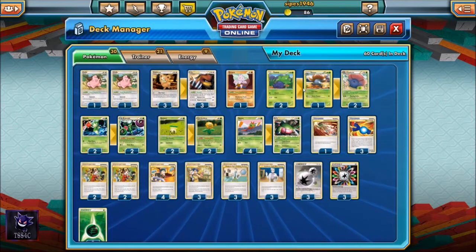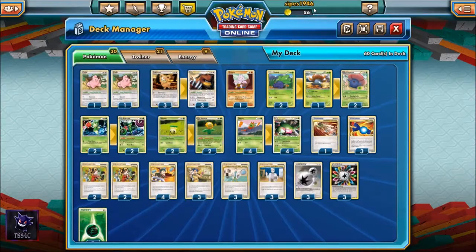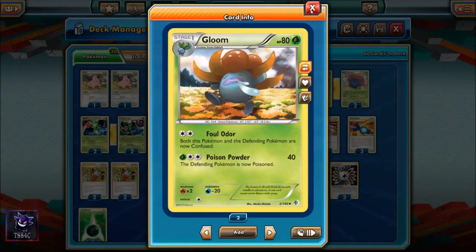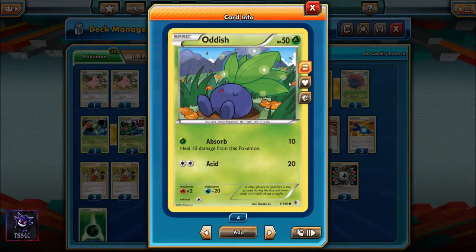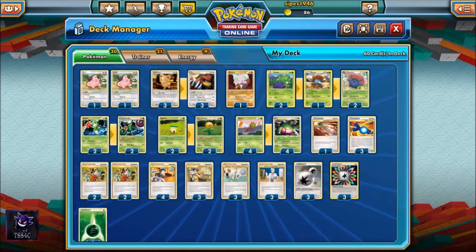We also play a 2-1-2 Vileplume line. Vileplume is a Stage 2 Pokemon with 120 hit points whose Allergy Flower Pokebody ability stops both players from playing any trainer cards. Presumably, when we put Vileplume into play, we'll have the setup we need and will be far less affected by the trainer lock than our opponent. We play two Vileplume, one Gloom, and two Oddish. We also have Rare Candy in the deck to facilitate a fast evolution from Oddish directly to Vileplume.